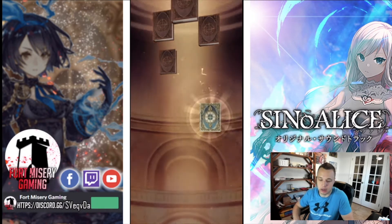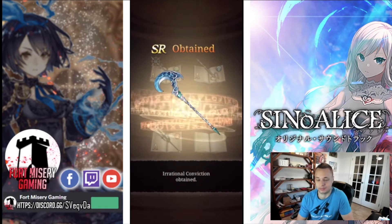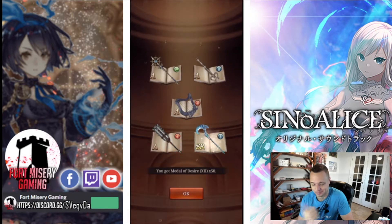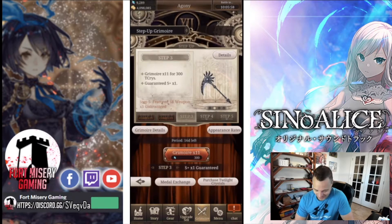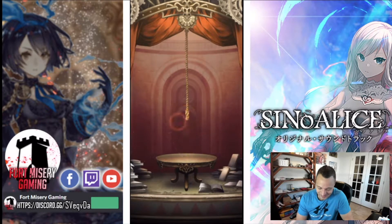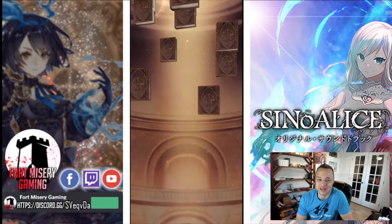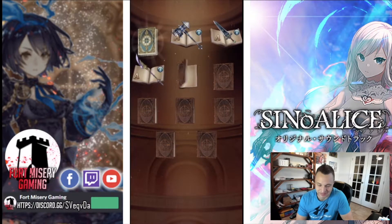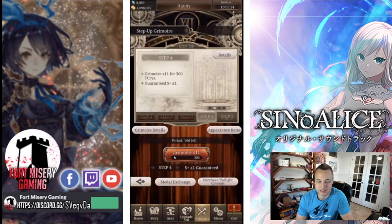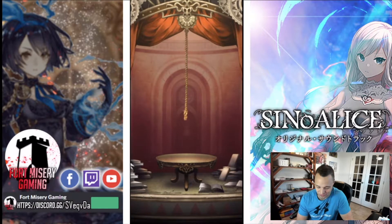We got three on the combined two mini steps, so about average there. One of the ones I didn't want — actually the main one I didn't want — was the staff. Well, at least in this banner those create more points for us. And this is a garbage pull: one book. Looks like that took all our luck.